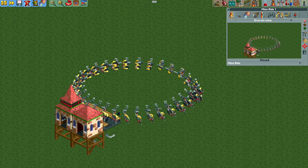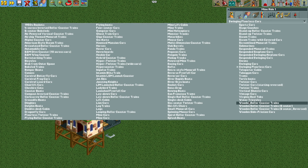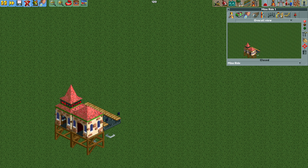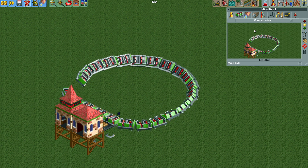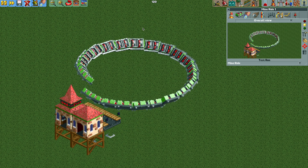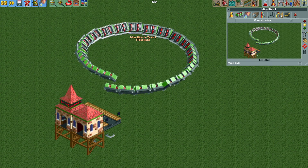I'm now going to show you what I actually like to do with the ride vehicles. I'm going to close it and change the ride vehicles to the wooden roller coaster trains, set to 23 cars per train. When we test it, there's going to be one small problem: the train is a little bit too long, so the front of the train is going to run into the back and get stuck.